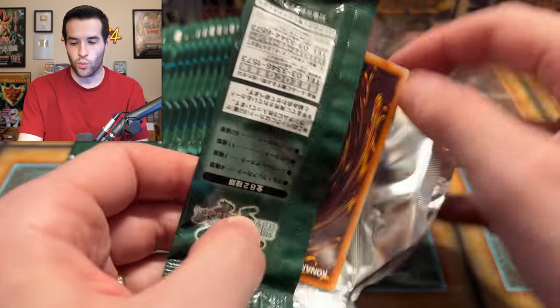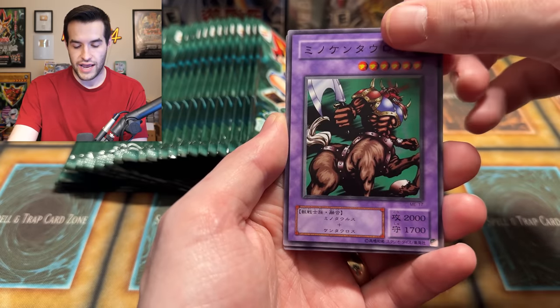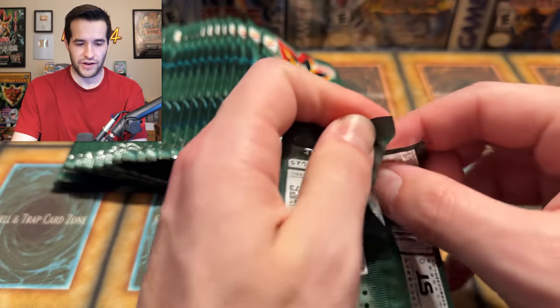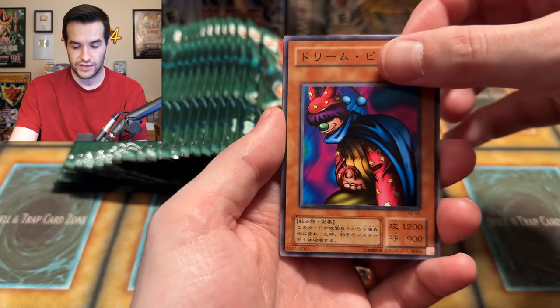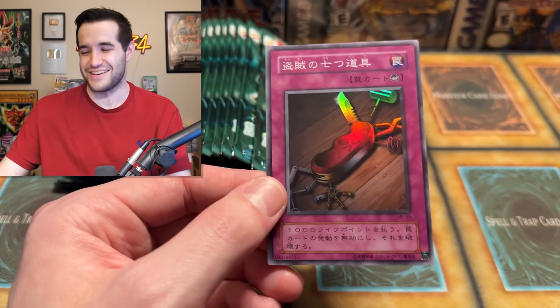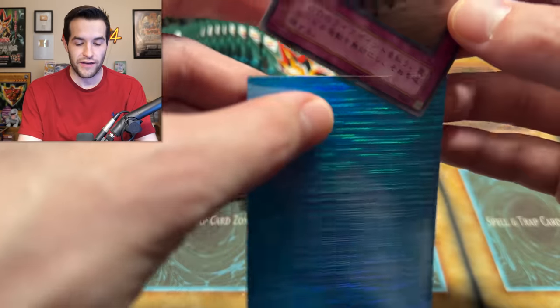We've got a couple Ultras and one or two Supers — no Secret Rare yet. We're still looking for that Gazelle. We got Yurig Gumo, Rabbit Horseman, Victory Box, King of Yamimakai, and Milus Radiant. Glad he's not a Rare — I hate seeing that guy in the Rare slot. We've got a few packs left; it takes a little longer for me to open these than the TCG packs. We have Dream Cloud, a Starboy, a Witch's Apprentice, a Jellyfish, and Seven Tools of the Bandit — the card we never want to see but always end up pulling.